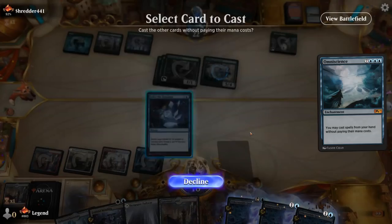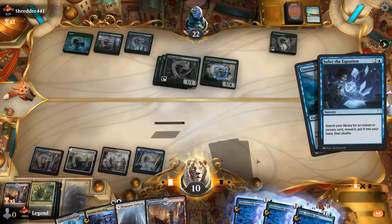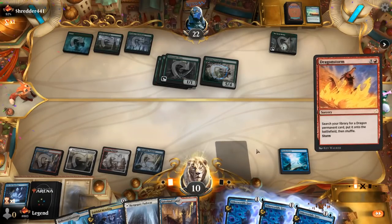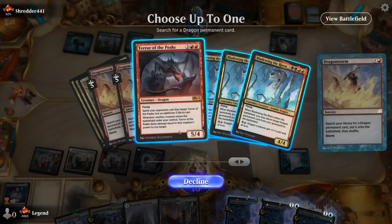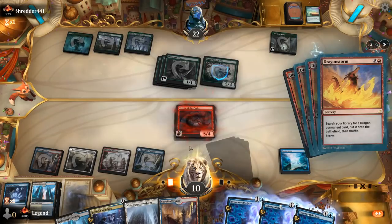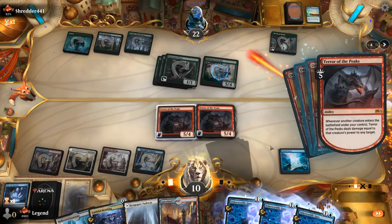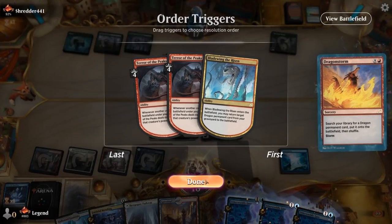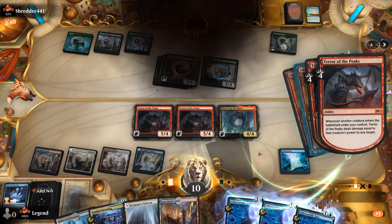And here we are — get Terror of the Peaks, can get two of them which will speed up the process, then get double Bladewing. And there we have it. On to the next one.